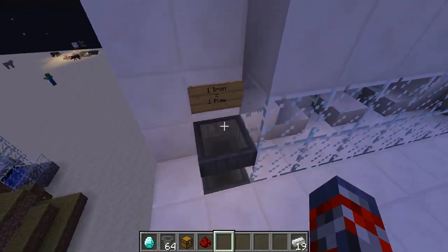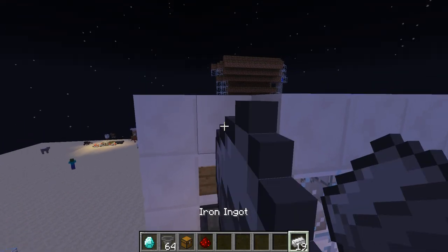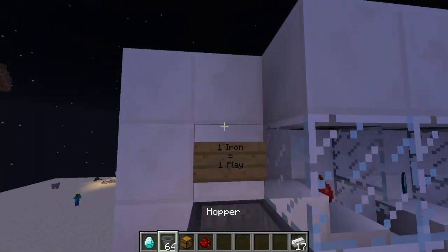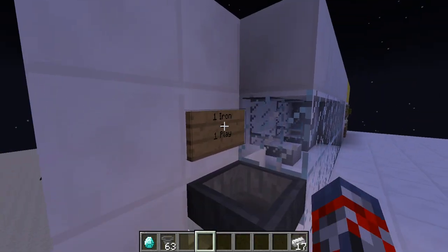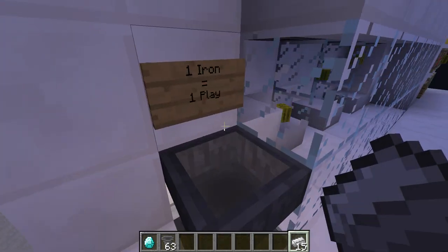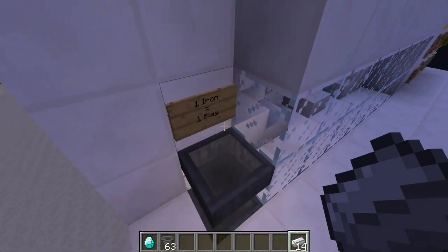What I like also about this machine — it only plays with a piece of iron, nothing else. It won't — like, you can't throw a hopper in there, chest, piece of redstone. Only iron.